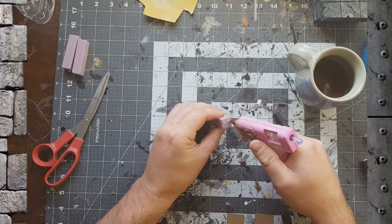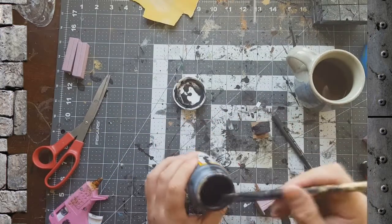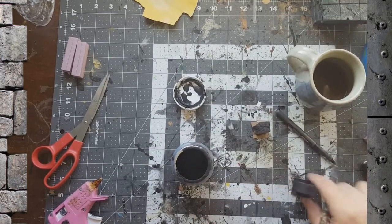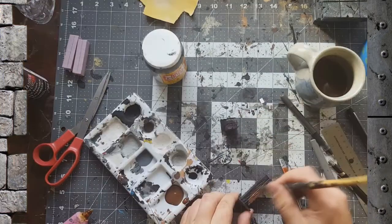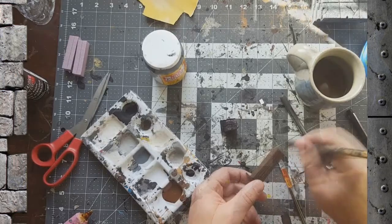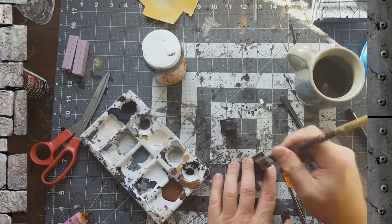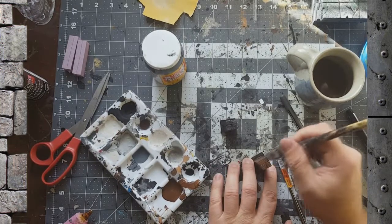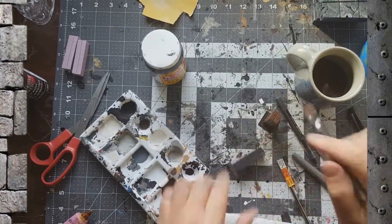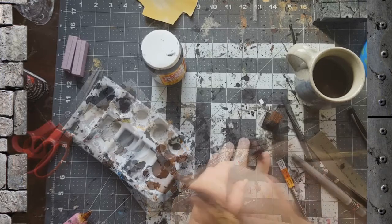Take hot glue and glue them to one-inch by one-inch pieces of chipboard — this gives you a good little base to stick them on. Once that's done, take black paint and Mod Podge and just prime these bad boys up. Then take some burnt umber paint and give it a good dark brown base coat. Do that to both of the pillars, tops as well.